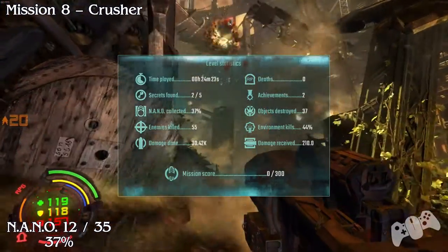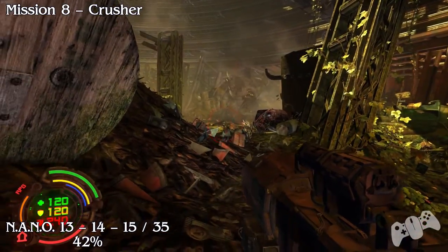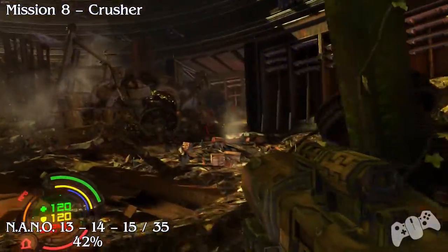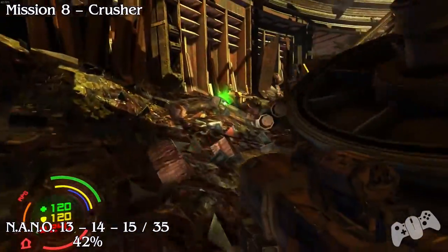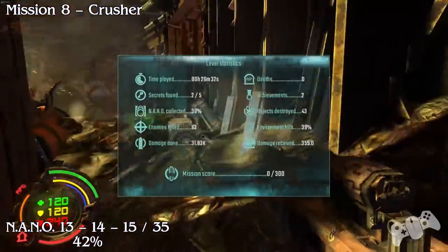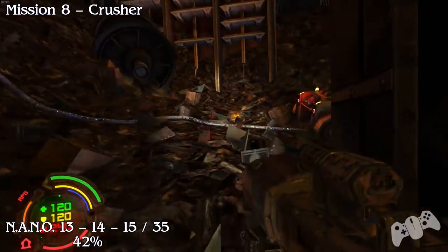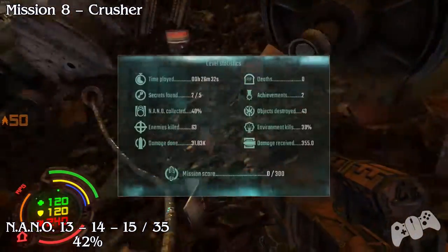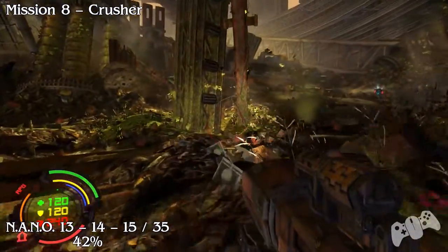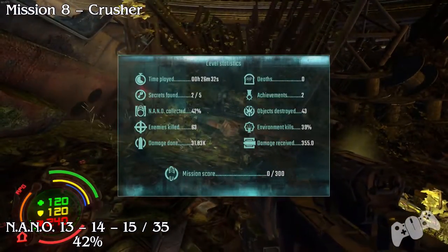Defeat all the bad guys before continuing on. For nanos 13, 14, and 15 — from the starting location, stay slightly to the right. Once you can, stay right, do a sharp right and round the corner. Go past the switch and you'll find the nano. Starting from that last location, stay to the right again. Once you turn around, go to the opposite side and the next nano will be right there.